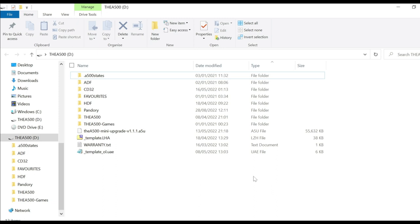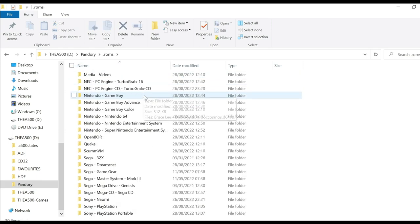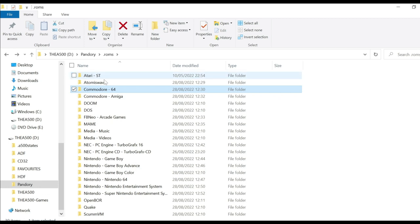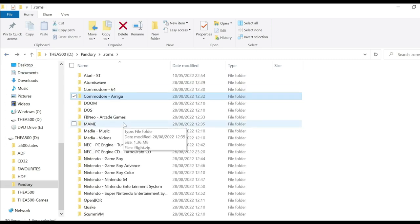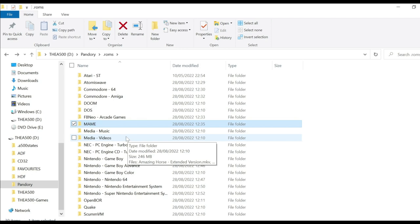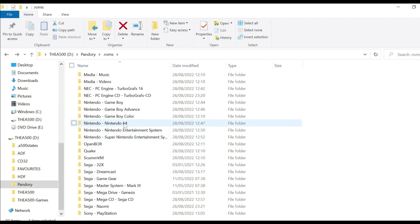Once you've downloaded Pandory, unzip it, put it on your USB and you should have a folder like this. Add your ROMs — you can see the ROMs folder with all the individual sub-folders. These will need certain file types as usual. For Commodore 64 it takes .t64, .d64 etc. For Commodore Amiga you can add ADF files and CD32 files. I've got loads of arcade games added just to test them out. You can see the options to add Nintendo 64 as well — it picked up both .z64 and .zip formats.